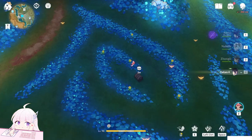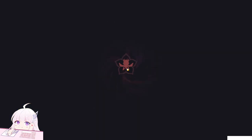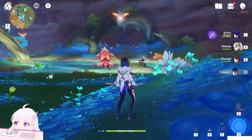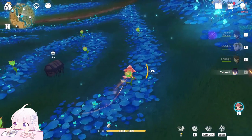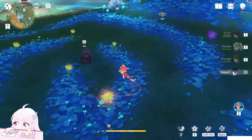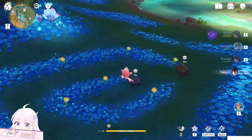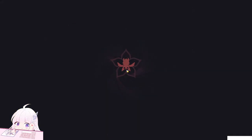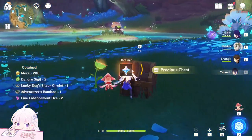As you can see, this thing will spawn, but if you're controlling the Pari you cannot collect them. So you need to use the bow character to hit them. Stop, switch back to Pari, collect, and fast — fast, fast, before it expires — to make them bloom bigger. Six blooms is enough. Here we go — two more chests. One and two.